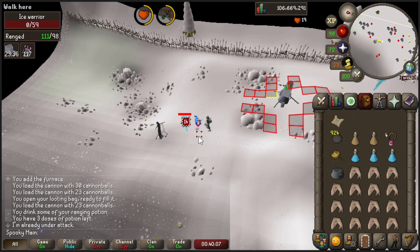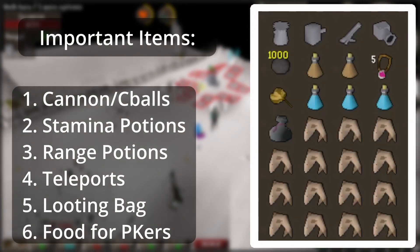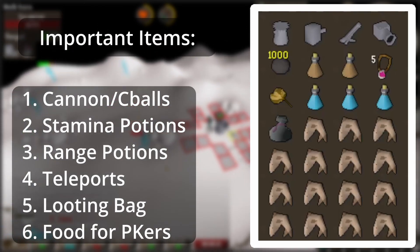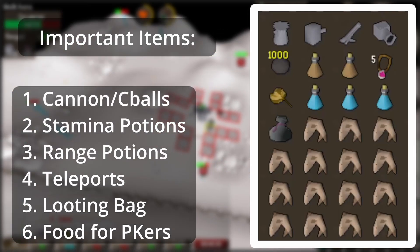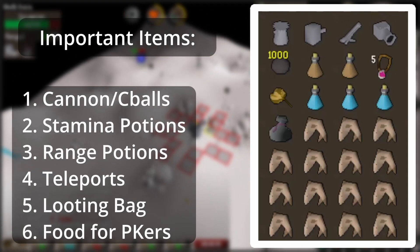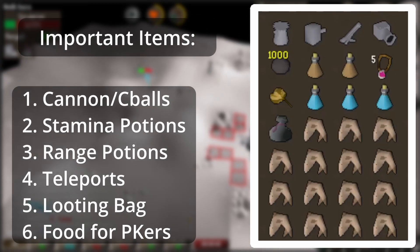When it comes to inventory there are a few things to keep in mind. First, you do want to bring a decent amount of cannonballs — they aren't terribly expensive so bringing something like a thousand cannonballs is totally okay, especially since you usually get a lot of Ice Warriors on this task and you'll want to stay out there for a while. You also have the option to bring a few stamina potions, which is helpful because the warriors do spread out — this way you can track them down and deal extra damage, though it's not required and you could take a more lazy approach.